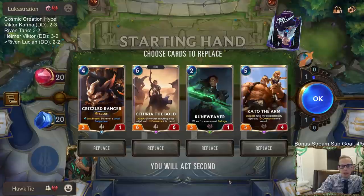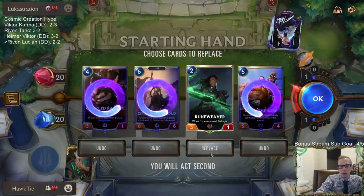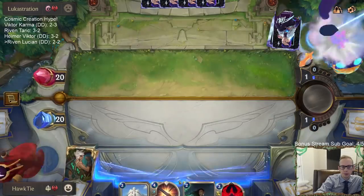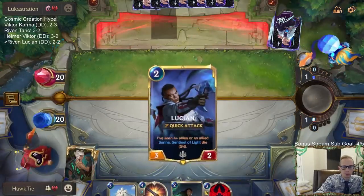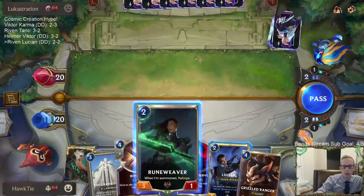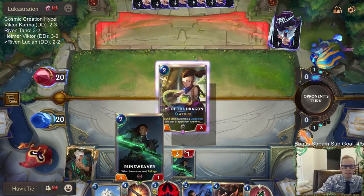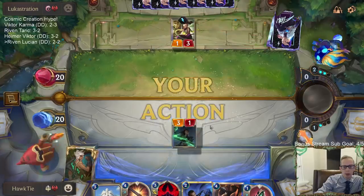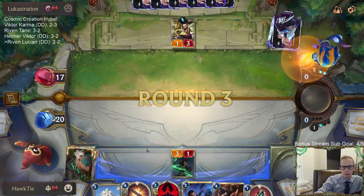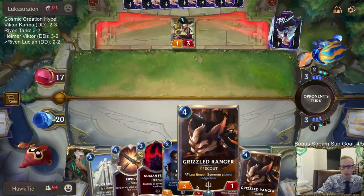All right, Lucian Riven again. Looks like a mulligan of all of these — are we keeping you? I have the attack token turn two, so I will keep you.